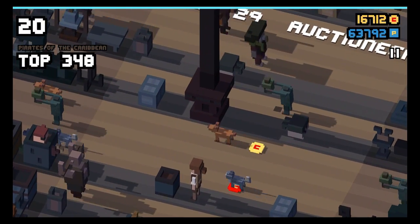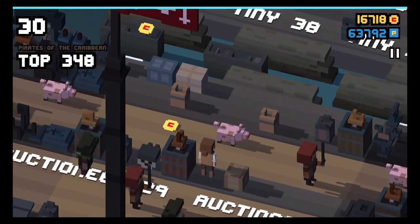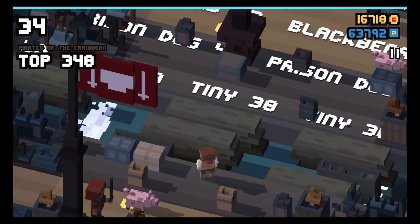In order to unlock the Ghost Seagull, you have to play as Henry Turner and you just have to find her sitting on a box.